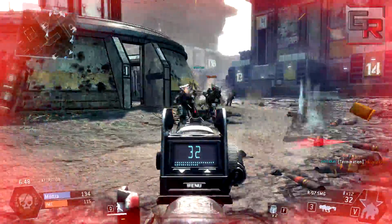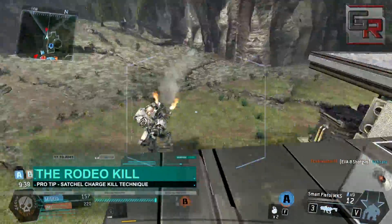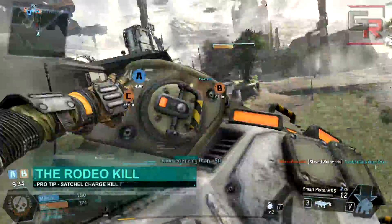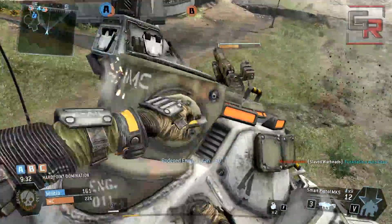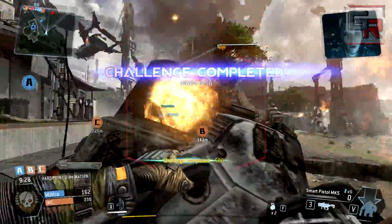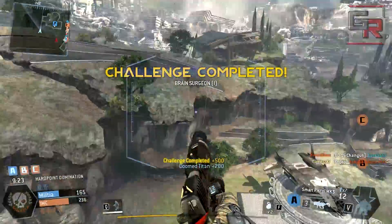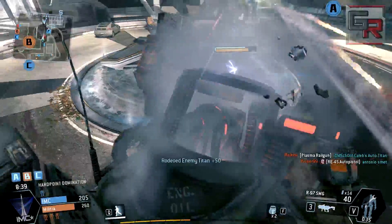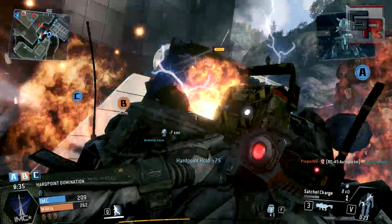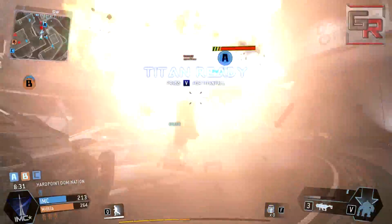A great ability in Titanfall is the rodeo kill technique. The definition of rodeo is when, used on an enemy titan, you grapple onto its back, giving you an opportunity to attack a weak point at point blank, which will disable or kill an enemy titan effectively. Here's an advanced tip: try to rodeo an enemy titan, dedicate a few bullets into its back, then place a satchel charge on it, quickly dismount, and trigger the satchel charge to hopefully destroy it.